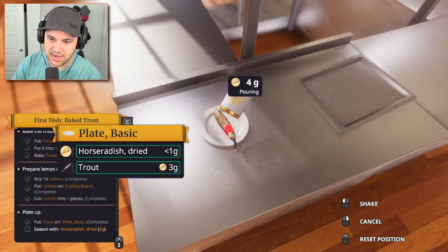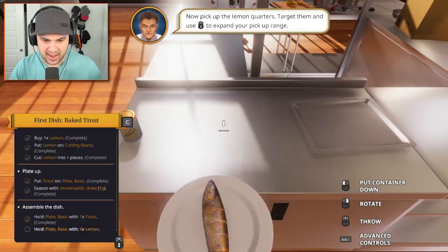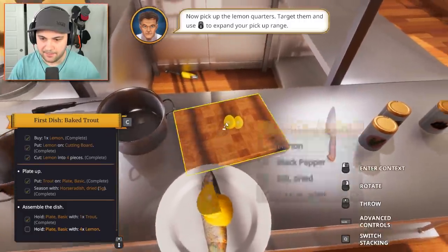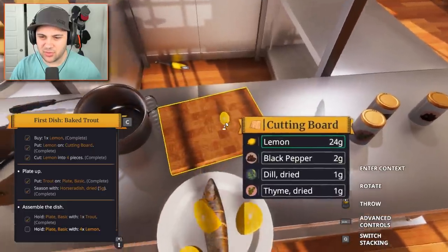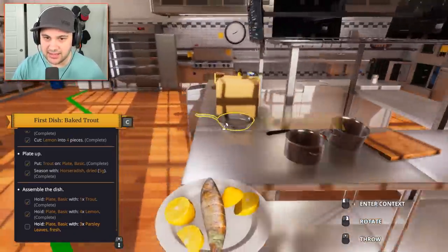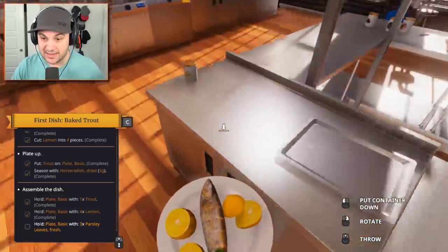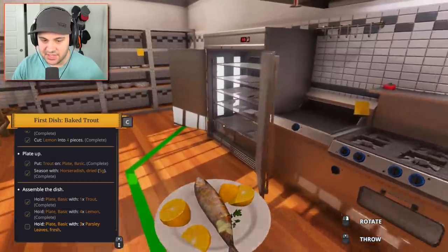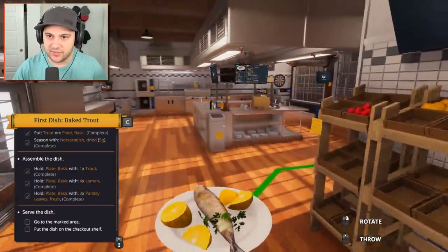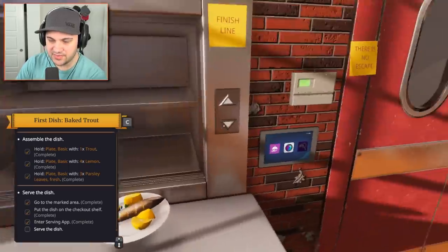I can't control myself. Put that down and we're done. What about the lemons? We need to put the lemons on - bam bam bam. Don't put the trout on the cutting board, that's not how that works. It's the most beautiful dish I've ever seen. Finally, pick some fresh parsley - is that you, parsley? There you go. I really got to turn off that egg timer. Let's finish the parsley garnish - shablam! Delectable. The dish is done, now serve it - put it on the checkout counter. Done! Serve dish - and there you go.